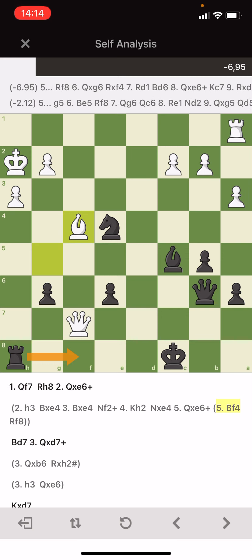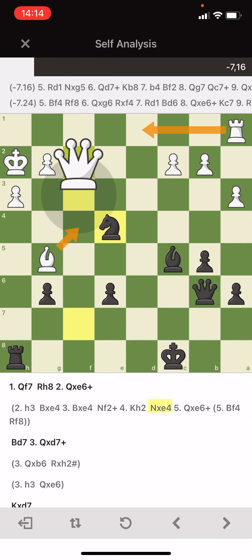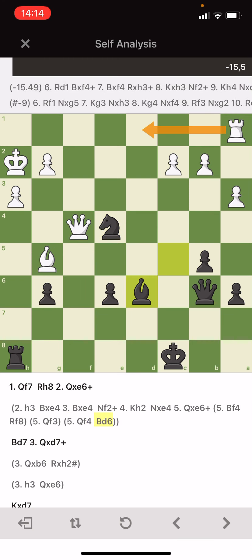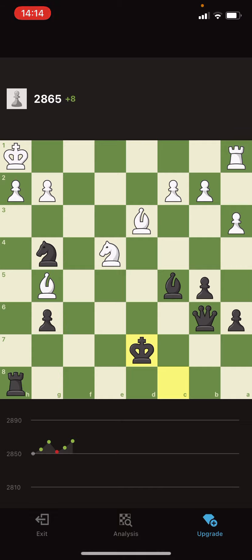Attacking the queen — or if he doesn't bring the bishop there, he goes back with the queen, then we take the bishop. Or he goes back with the queen there, then we pin the bishop with the queen. So everything was hanging and he couldn't escape. I hope that you enjoyed, and until the next one.